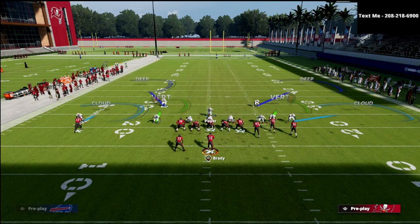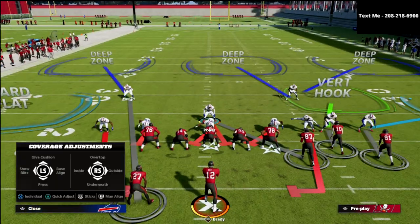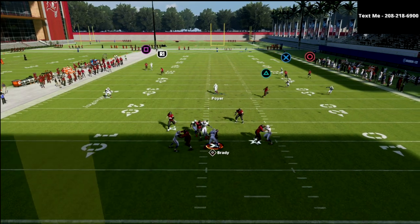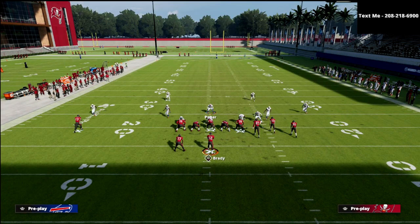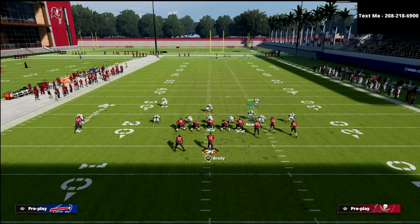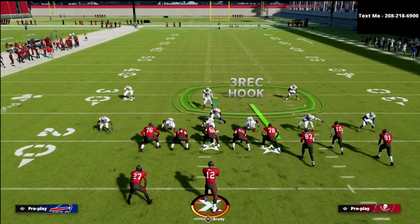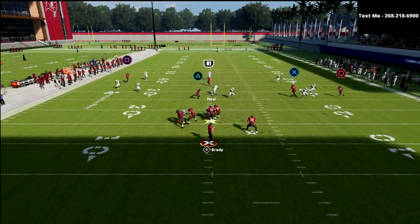The beauty of 3-3-5 wide is you've got a simple way to send five-man pressure. Let's say we wanted to play hard flats and have those thirds out there — this is a very good defense against verticals. You can take your cover two and make it a thousand times better by putting those outside thirds out there. Please don't underestimate the power of being able to do that. This is probably the best base defense in the game if you want to talk about coverage — there's really nothing open.